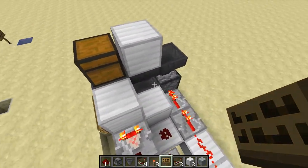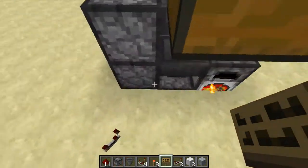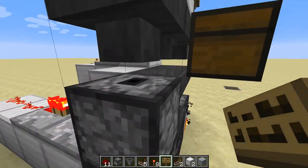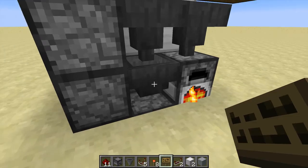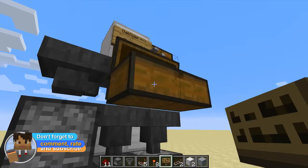The other change I did is in the delivery system. I basically only deliver if this hopper has one item. If this has an item, it gets delivered; all the others get delivered to the chest.